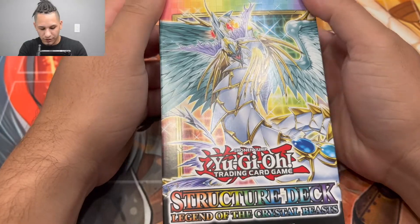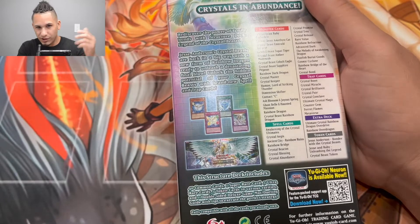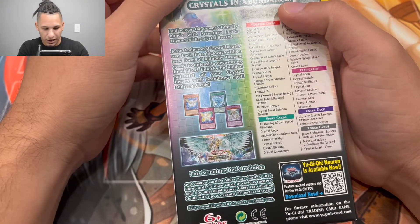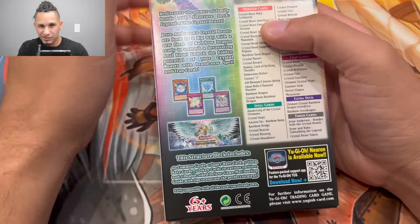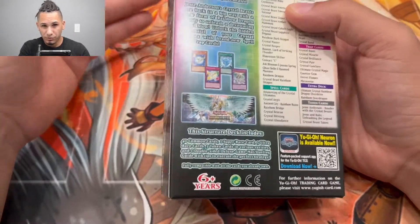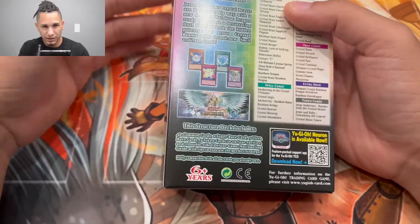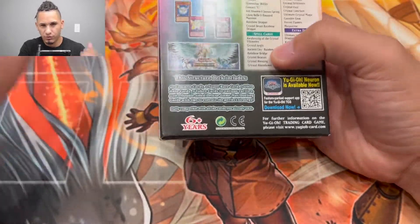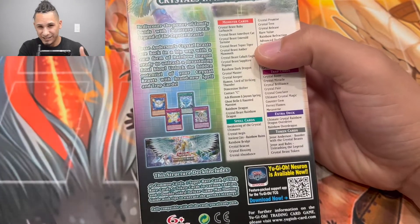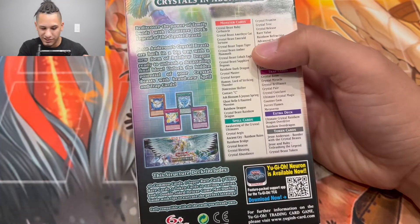Alright guys, we got the Legends of the Crystal Beast structure deck right here. If you guys have a chance, you got to get this — this is one of the best structure decks I've ever had. I wouldn't say it's completely playable against the meta like if you bought three structure decks, but this deck is a must-have just because of some of the reprints that are in here.